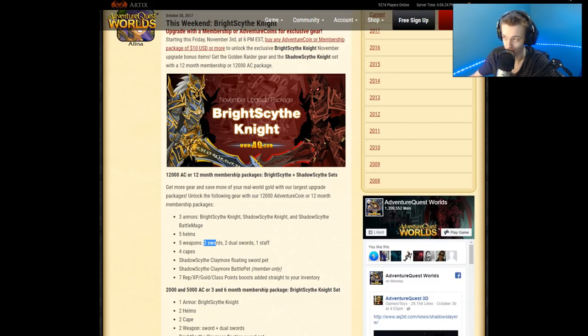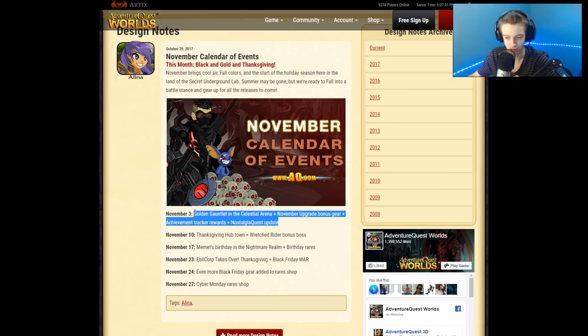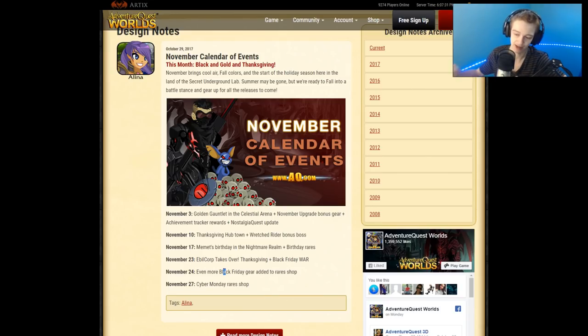That is the upgrade package that will be out tomorrow. We have a list of events for November. On November 3rd we're getting the Golden Gauntlet, the celestial arena November upgrade package, achievement tracking rewards, plus the soldier quest update — a bunch of stuff added for tomorrow. What's listed past November 3rd is just a general idea of what's going to be in those updates, and I'll be covering that in my videos every Thursday on the channel.